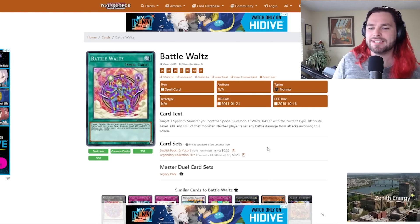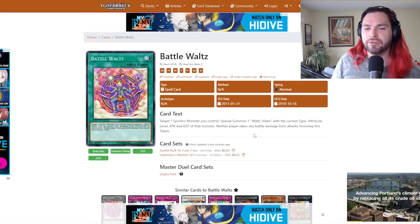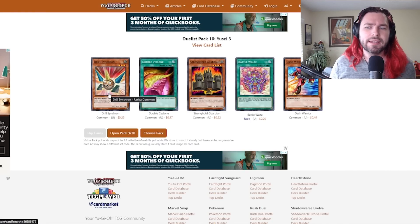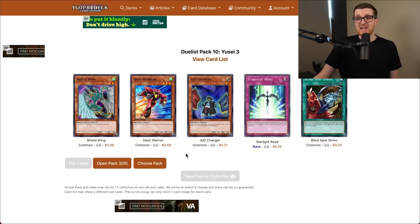Neither player takes battle damage from attacks involving this token. Battle Waltz is very good if we get a Synchro onto the board. We also got a Drill Synchron — Drill Warrior is our best Synchro by a fair shot. This pack is actually all good cards. Shield Wing is particularly annoying because it can't be killed by battle twice each turn, so it's going to be hard for us to clear. AD Changer is a way to out Shield Wing — we could get a bunch of monsters onto the field, AD Changer a Shield Wing to attack position, and just try to hit for game. The problem is the attack stats of our monsters aren't gigantic. Blind Spot Strike is actually a very good card, but cards like Shield Wing that can't be killed by battle once per turn limits how good it can be.